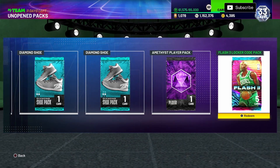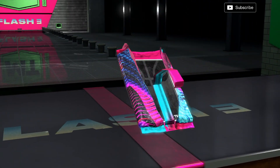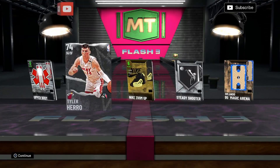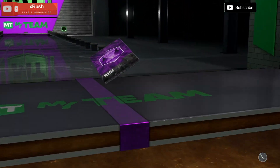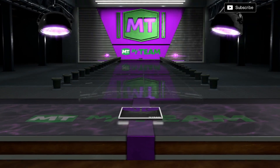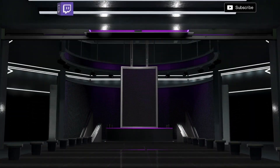The diamond shoe will probably be it — depends on what amethyst I get, but the diamond shoe will probably show me the most love today. Two diamond shoes. In the flash locker code pack — I know they dropped Zion and all them in packs yesterday, but I overslept and I'm not giving 2K any more money. Tyler Herro right there. I think I'll go amethyst, diamond, amethyst, diamond.